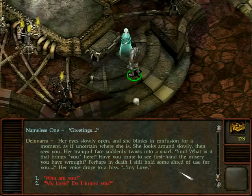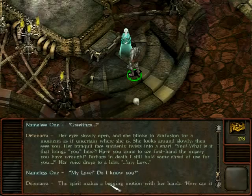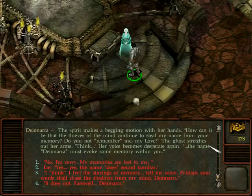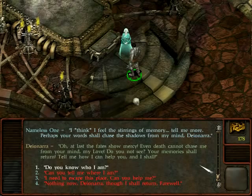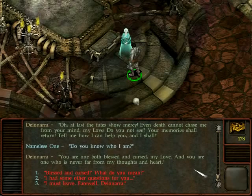I ask: my love, do I know you? The spirit makes a beseeching motion with her hands and asks how the thieves of the mind continue to steal my name from your memory. Do you not remember me, my love? The ghost stretches out her arms and cries: Think! Her voice becomes desperate. The name Dionara must evoke some memory with you. I say I feel the stirrings of my memory — tell me more, perhaps your words shall chase the shadows away from my mind. She says: even death cannot chase me from your mind. Your memories shall return — you are one both blessed and cursed, my love, and one never far from my thoughts.